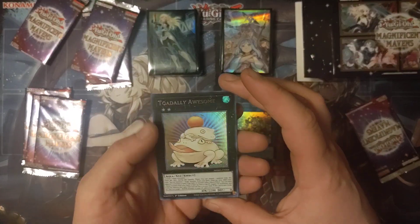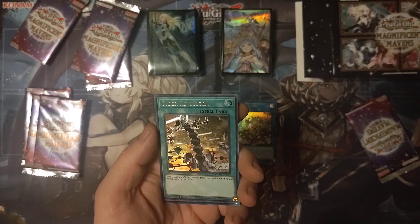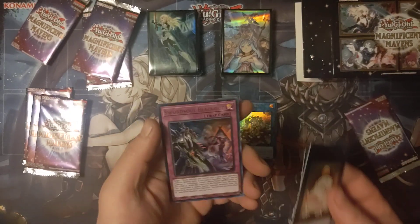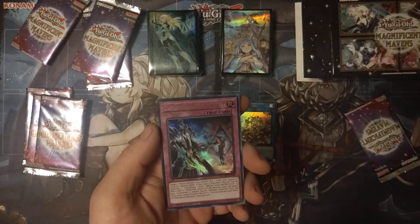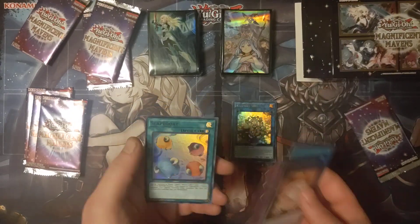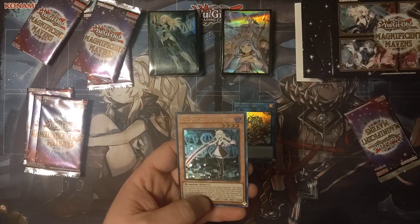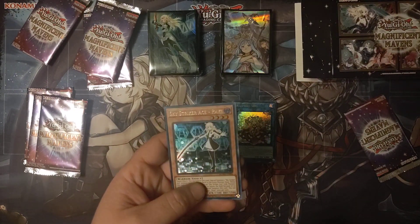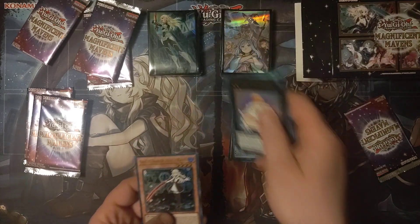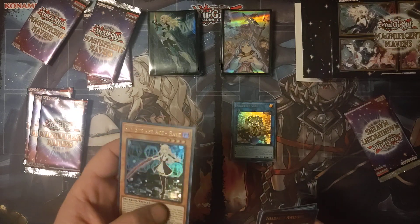Totally awesome. Cyber Rez System, Swordsoul Blackout, Scapegoat in foil, Sky Striker Ace Raye. It's not that one but the sword in her hand is that one, so therefore that must be her in a different outfit.